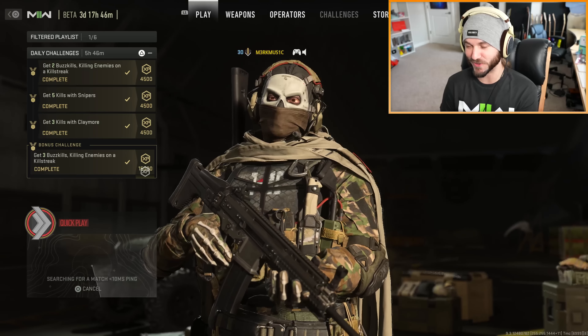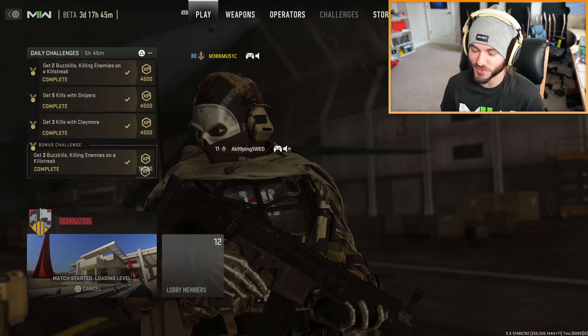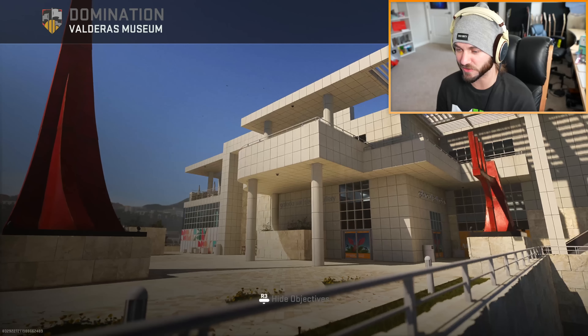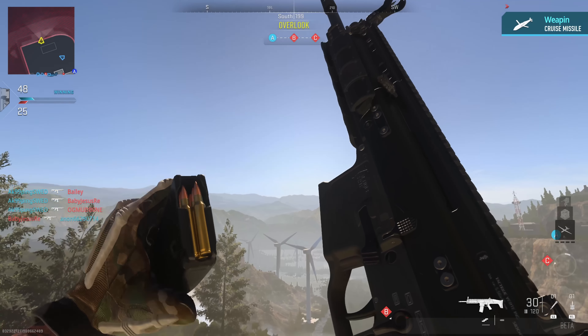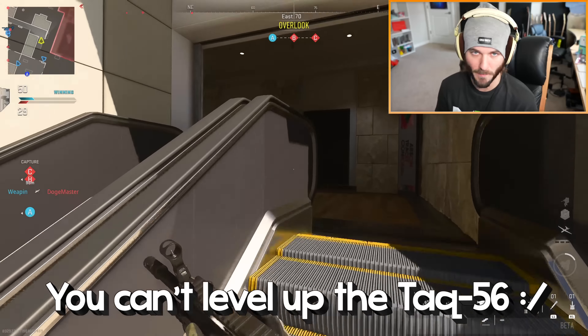I swear to god, third person mosh pit is currently my favorite thing to play — at least until they have hardpoint in first person. Whenever Infinity Ward adds hardpoint to quick play, that's probably all I'm gonna be playing. So many people are confused about how third person works. Oh god, the Museum's back — it's the largest map in the beta. This is gonna be fun. Gotta give it a proper inspection. There's the brand new SCAR — love the inspect animation. Check the magazine. So cool. Hopefully it's good. You currently can't get the weapon level up in the beta.